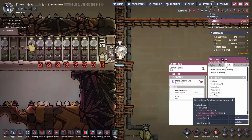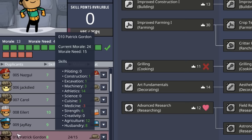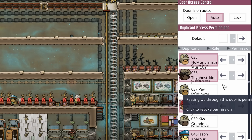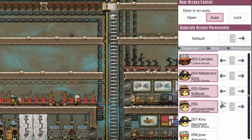Something pointed out by the comments: we may have been getting a false athletics reading. This duplicant shows a total athletics of 15, but that's because it's accounting for the atmo suit they're wearing. When scrolling through and looking at different athletics scores, it could display that the score was fine while the suit was actually bringing it back down. To fix this, we'll make sure only dupes from number 60 onward can get outside, so we're not forcing early dupes into suits.